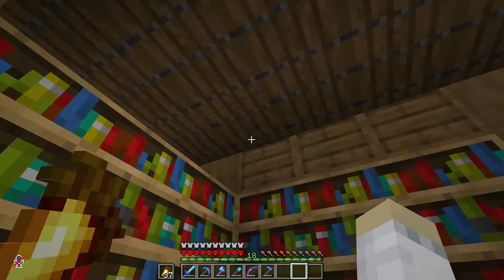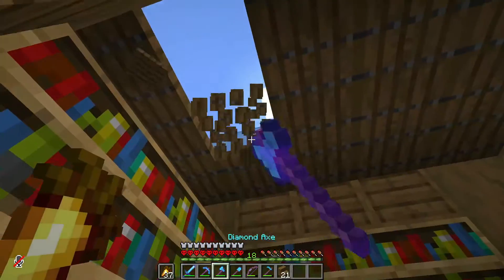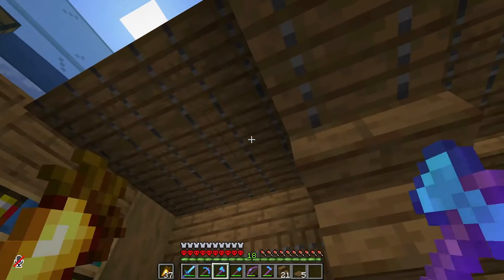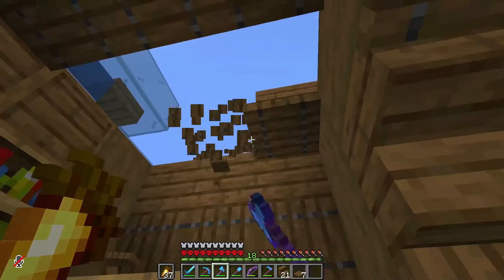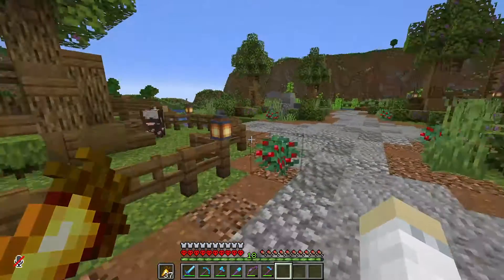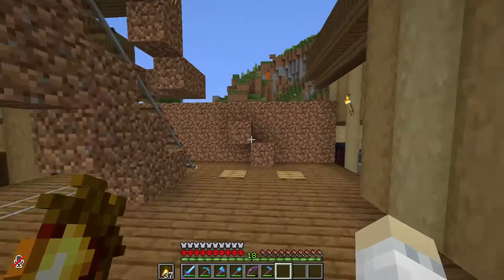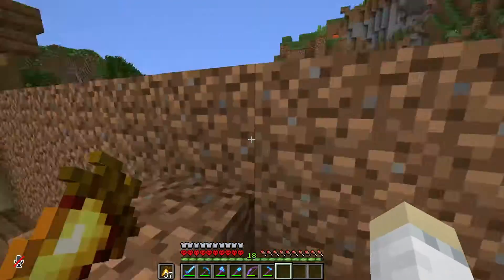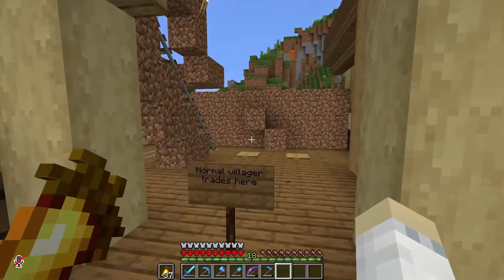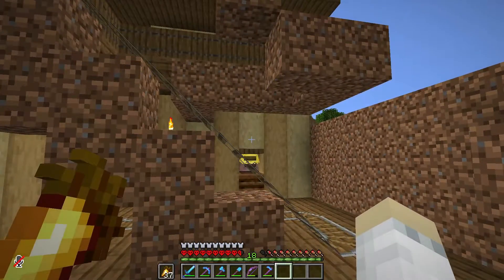That looks good. I think I know a way to fix that — take some spruce stairs, remove this, and they actually don't waste anything. I'll go up sooner or later for more bookshelves. I suppose all we can do now is expand on the trading hall, because I haven't done that in a while. I made this one higher for security reasons, but I kinda need to expand it now because I need more villagers. Let's do a montage.